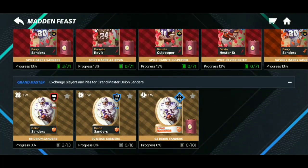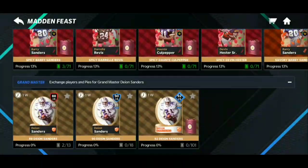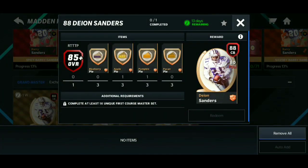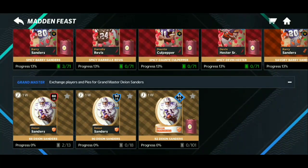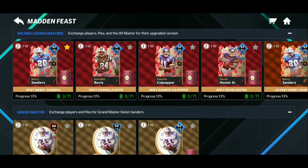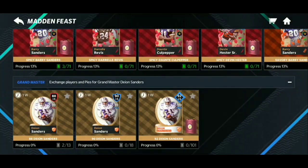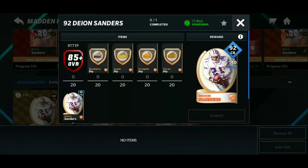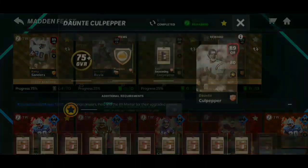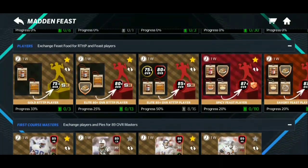When you complete all the 89s you unlock all the sets and you also get the 89s themselves — you can keep them or put them into sets to complete another one. Honestly, I think this Deion Sanders is probably going to be the easiest master to get, probably easier than the 91s. A lot of people are struggling with getting the pies and the RTTP players, but all you have to do is grind the events.